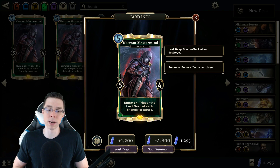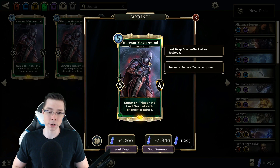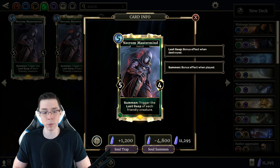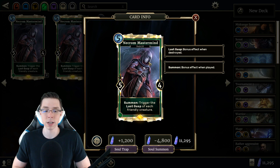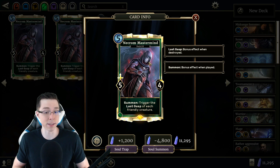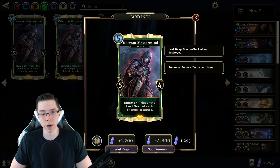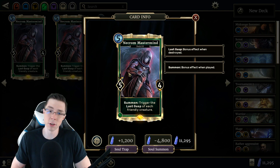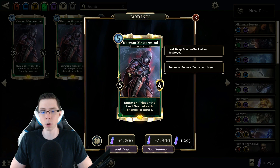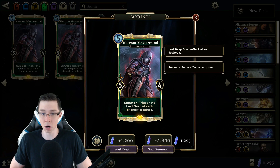I'm basically excited about Necrom Mastermind for its design implications moving toward the future of Last Gasp cards. Depending on what gets released, it could potentially see a tremendous amount of play one day. The stats just aren't quite good enough to justify the card in its current state with the current pool of Last Gasp cards. If you want to see me play it, I've done some content on the channel — look back for Mastermind Assassin or some Altar Assassin variants. You'll have to look back pretty far, but they are there.